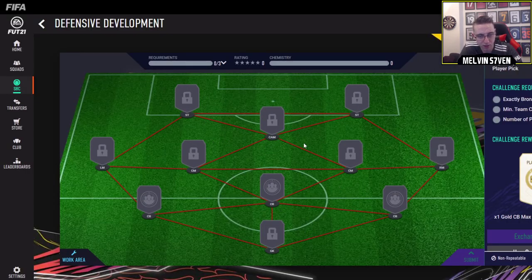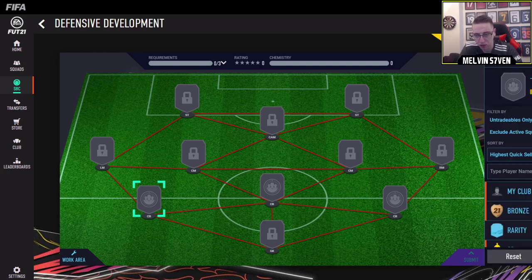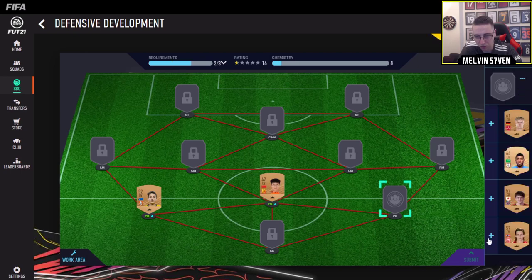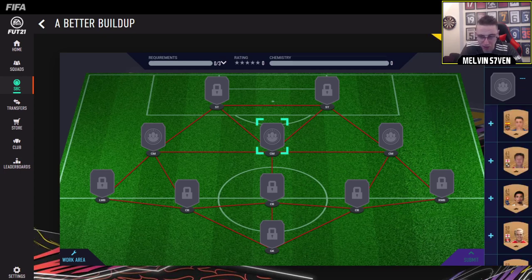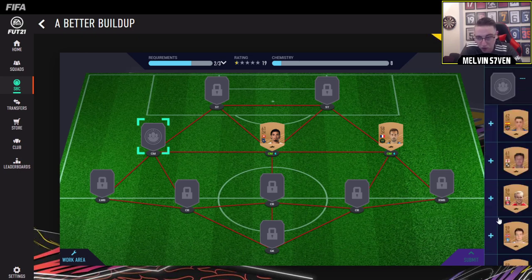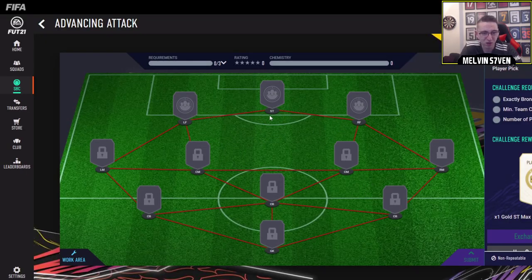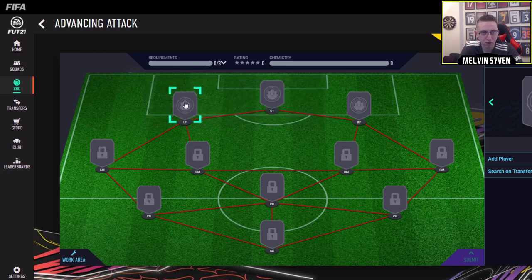Exactly bronze players - you need eight chemistry with bronze players, that's absolutely fine. Not English - there we go, we've got tons. So we use you, add player, we will use you, add player, and we will use you. EA are giving you an untradeable player pick with an 80 rated player - we're going to use the ones we don't really need. At least this one's been a little bit quicker. I apologise for the last one - it's a new game, even though it's the same kind of SBCs. I don't even think I used the web app last FIFA.